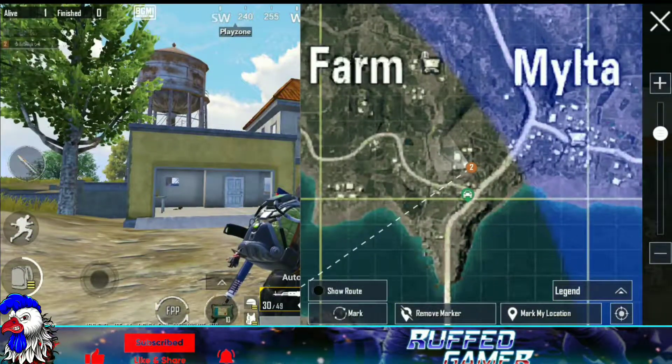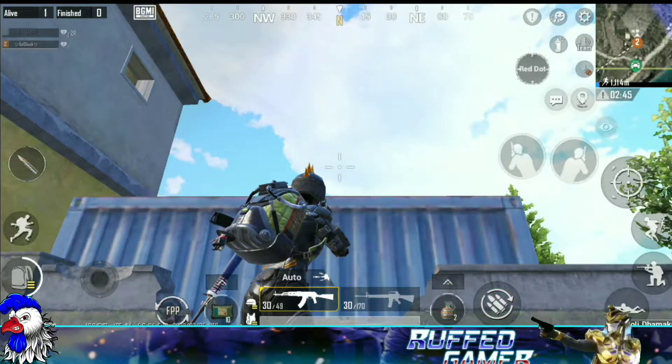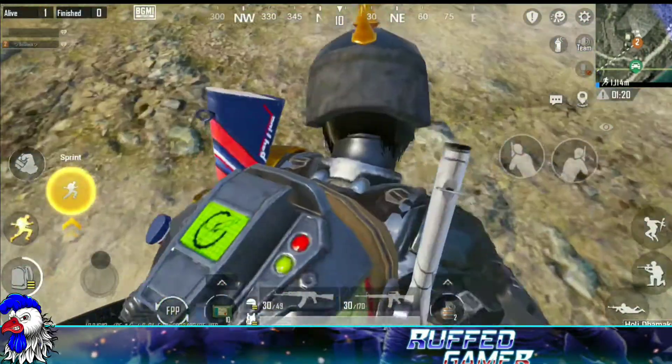Here is another glitch working near Milta. As you can see the location on the map, come near this container and create a shield on top of the broken wall. After that, use the climb button by moving in the forward direction — you can easily enter inside this container.